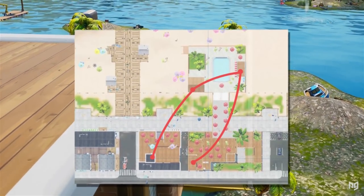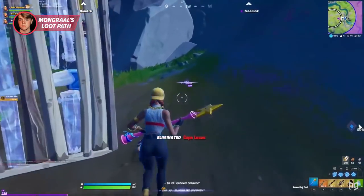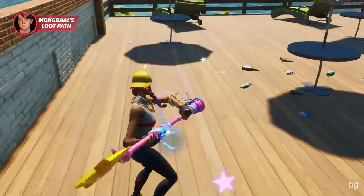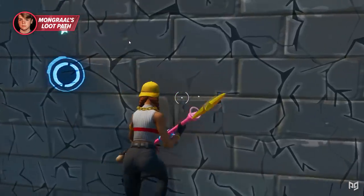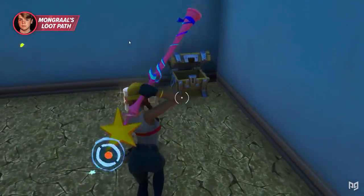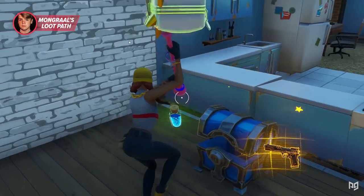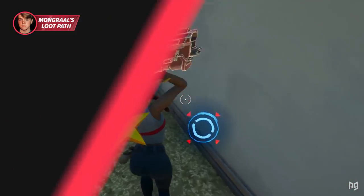Let's first look at FaZe Mongrel landing at Sweaty Sands. This is the path he used every single game to end up fifth place in the BUGA Cup Finals. Mongrel always starts on the roof of the hotel — he'll secure a weapon, open the ice freezer, then break the floor for his first chest. The hotel has chest after chest in close proximity, so you get kitted in no time. Notice how Mongrel shortens his looting time not by navigating through doors and stairs, but by breaking through floors and walls to reach the next chest — this is absolutely crucial if you want to land here.